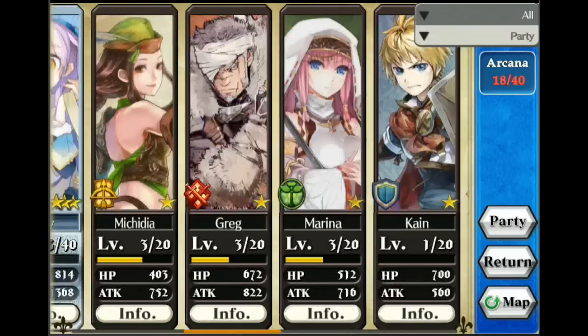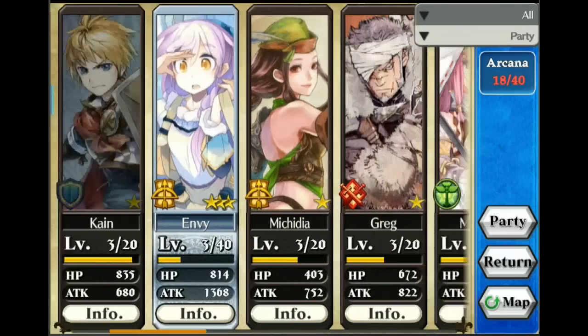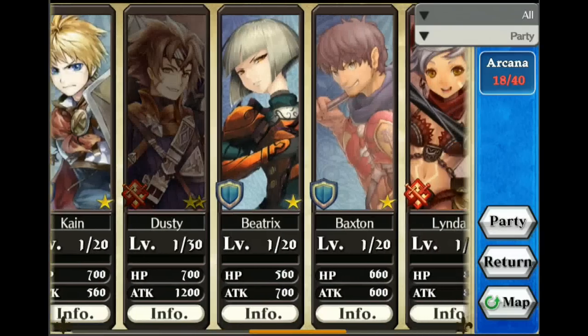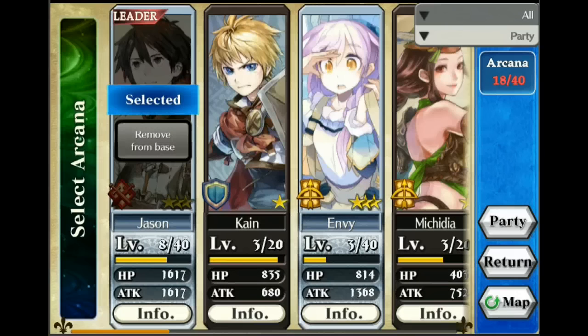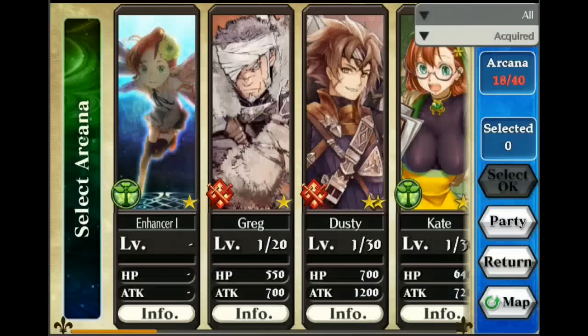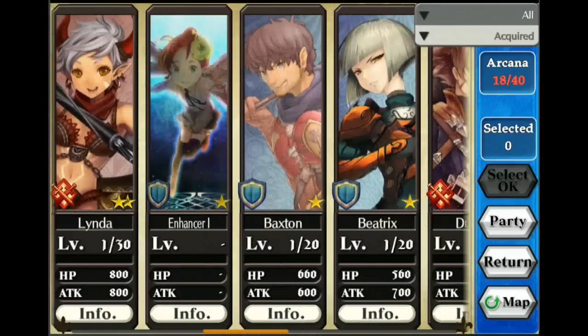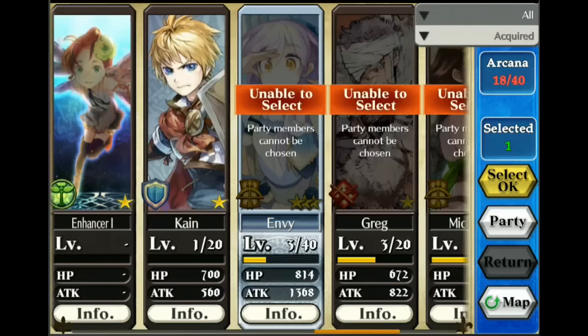Looking at our shield unit's stats — 835 and 680. We'll keep these guys for now since we don't have any other stat boosters. I saw one blue shield enhancer but I don't really want to get rid of heroes yet since you may need them for special dungeons. We're going to keep them for now since we have no real clue what we're doing yet.